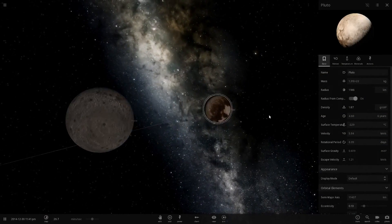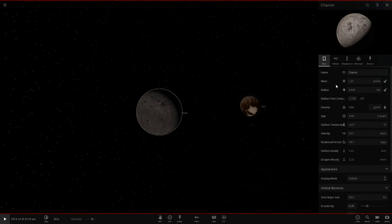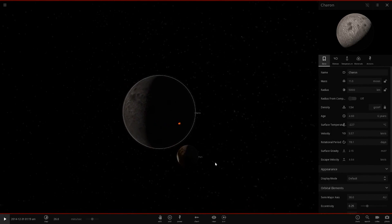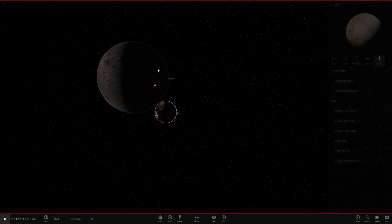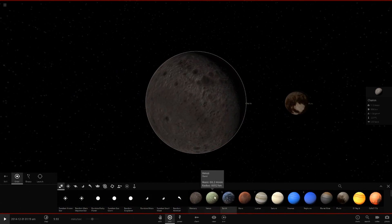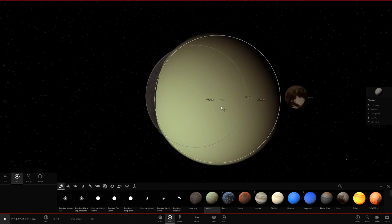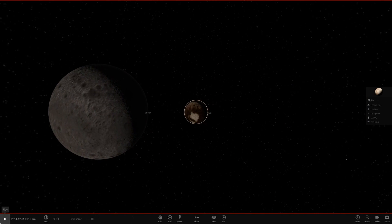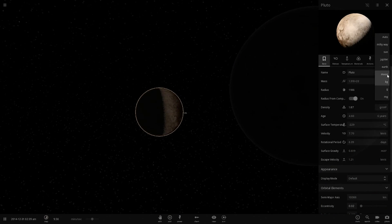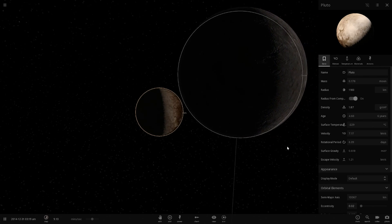Let's double it up again to 5,000 km. It looks like it ate one of the little moons — you can see an impact there. Pluto is now orbiting Charon and the tidal forces should start shredding Pluto apart. This thing is now about as large as Mars — actually slightly larger — but still smaller than Venus.